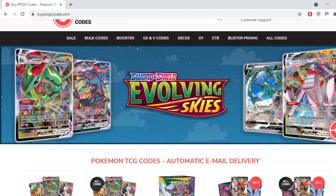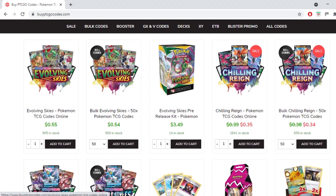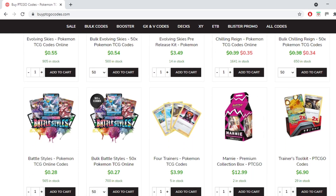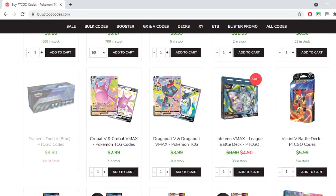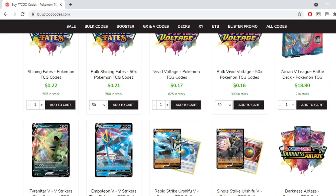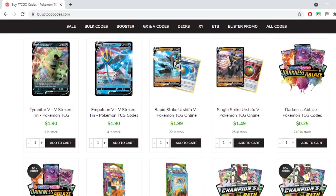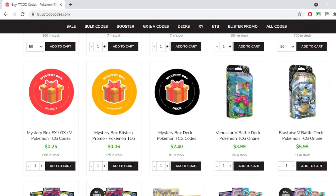This video is brought to you by buyptcgocodes.com. It's a great source to buy all your codes to play the Pokemon trading card game online. As you can see, they have a large variety of codes at reasonable prices and they provide instant email delivery on purchase. If you use the code KABIGON5, you'll receive 5% off your order. Check them out and let them know I sent you.